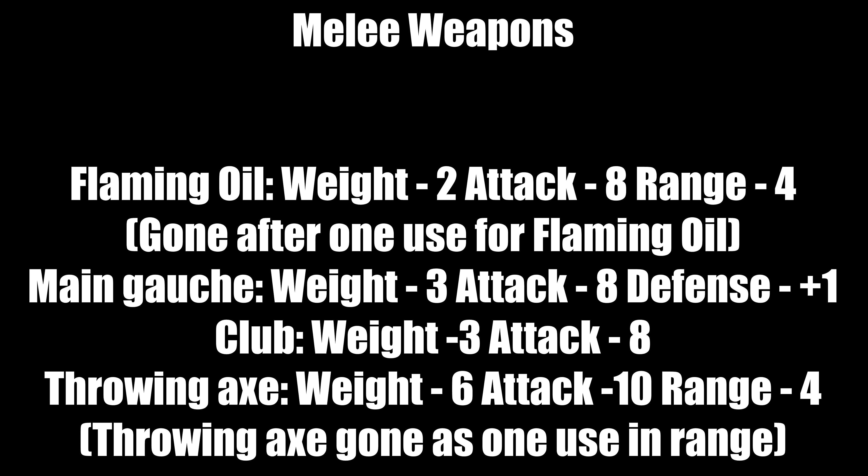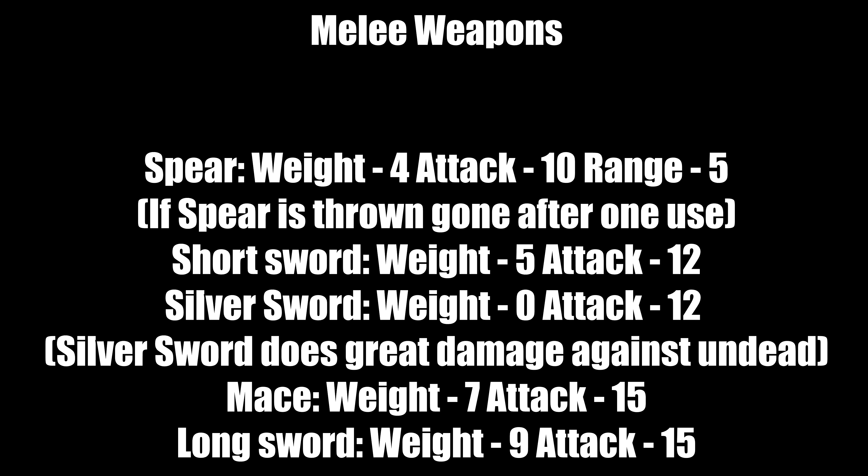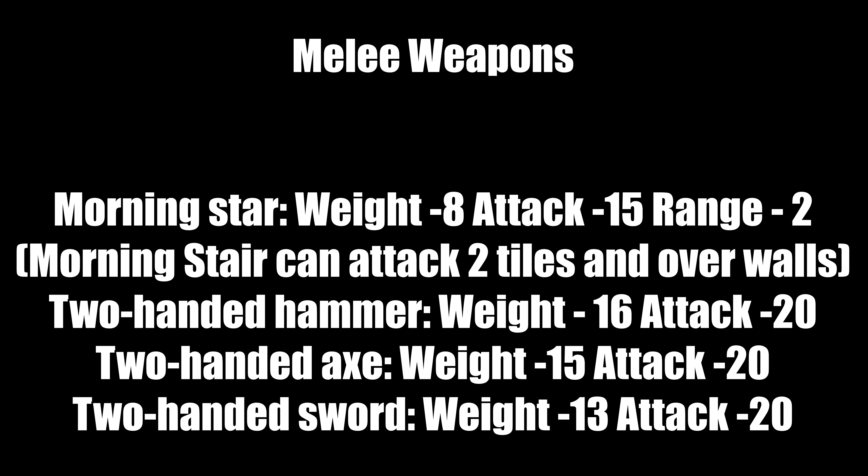The main gauche weighs 3, attack 8, defense plus 1. You can equip it in your shield hand and dual-wield with a long sword — that gives you two attacks. Club weighs 3, attack 8, and is a blunt weapon. Throwing axe weighs 6, attack 10, range 4, but is gone after one throw. Spears weigh 4, attack 10, range 5 — throwing them also loses them. Short sword weighs 5, attack 12. Silver sword weighs 0, attack 12, and does great damage against undead — it's a bane weapon against skeletons and headless.